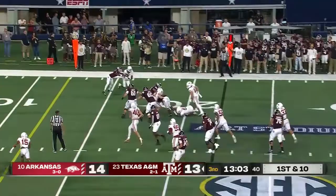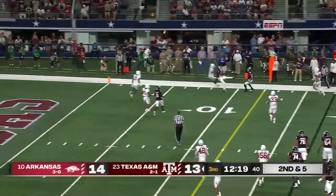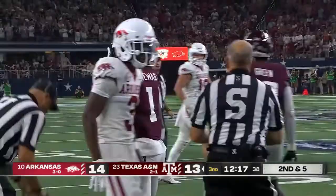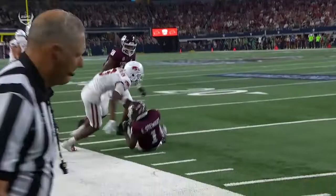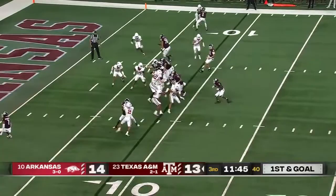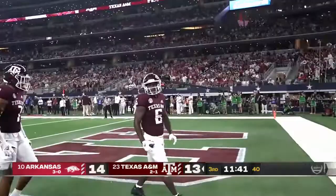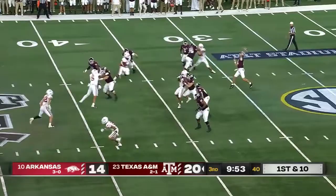Green breaks free. Achane testing that right side — leg drive keeps going, against an All-American safety earlier this year. Second and five — Johnson running out of options, going up high inside the ten-yard line for Evan Stewart. Johnson throws a heater and Stewart goes up and makes the catch. Keep it on the ground — Achane into the end zone! Aggies take the lead.